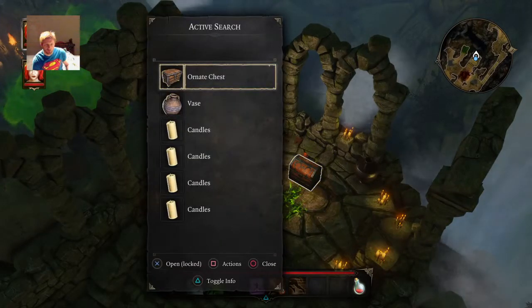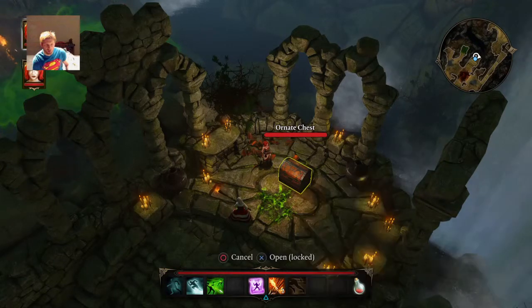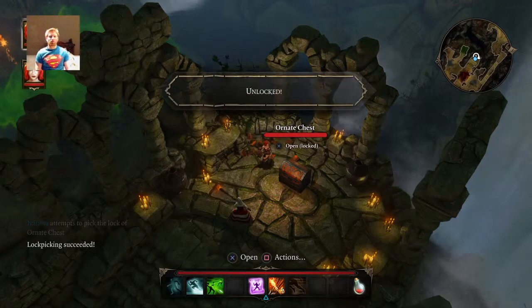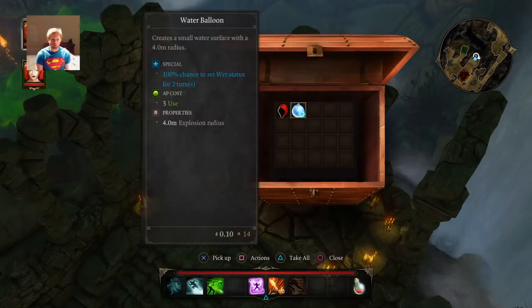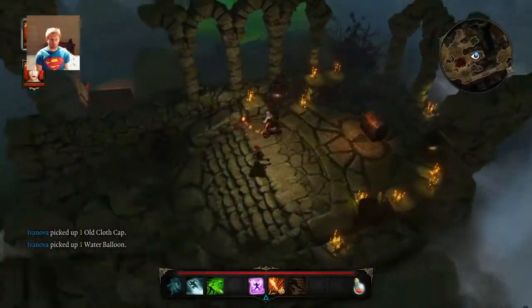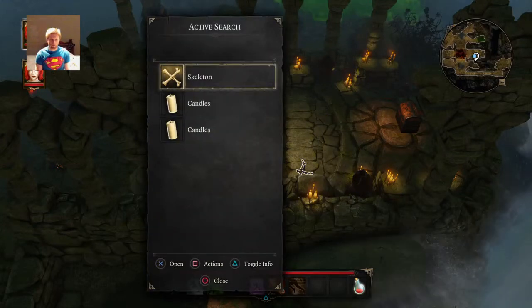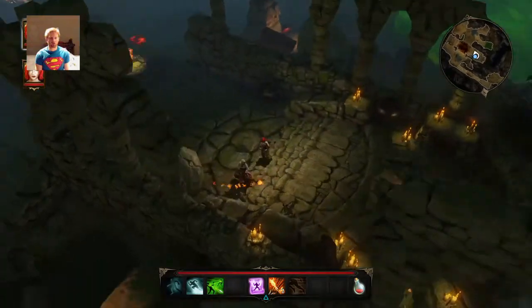Searching. Actions. Lockpick. I'll use the lockpick; if I don't have any lockpicks, I'll shoot the chest. Old cloth and water balloon, take it all. Thank you. Skeleton. You can check skeletons as well.